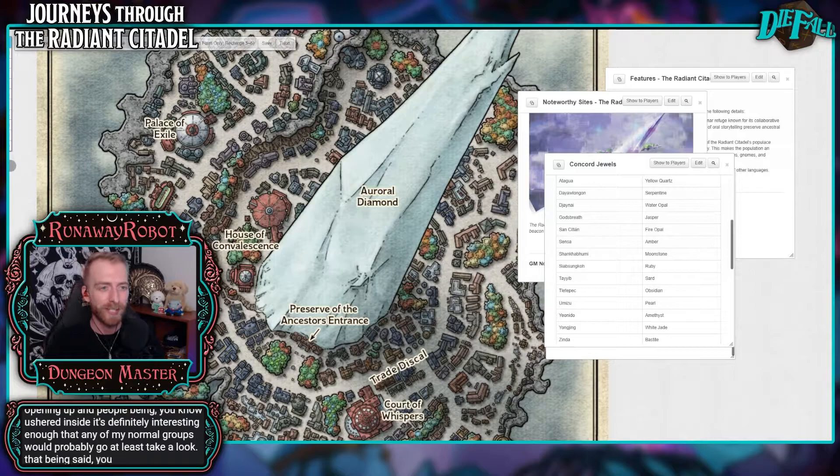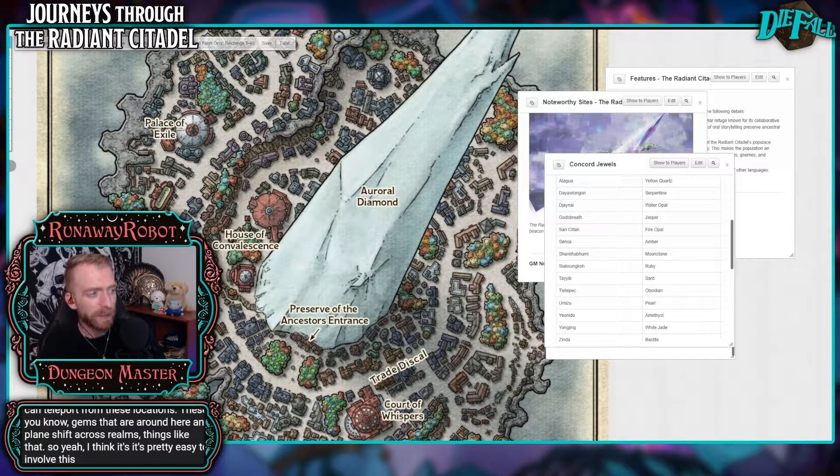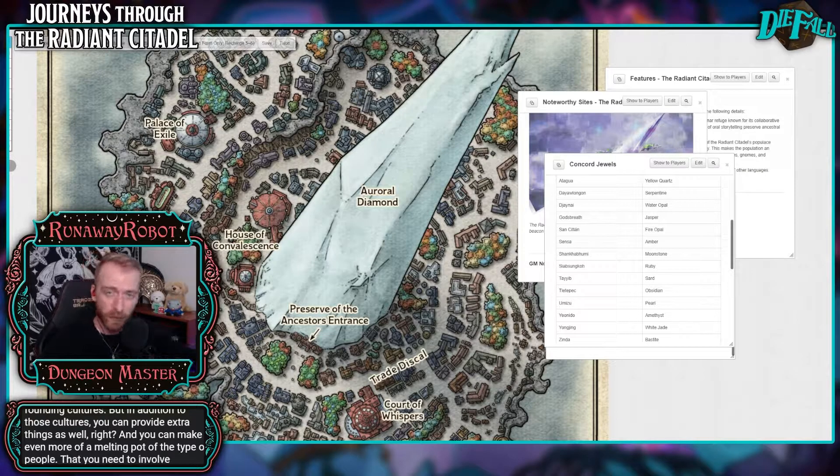You could also just stick the Citadel itself in the ground — it doesn't necessarily have to function as something out in the ethereal plane. You could just say, yep, this is a city that exists in the world with a giant diamond in it, and you can teleport from these gems around here and planes shift across realms. I think it's pretty easy to involve this particular city in various different ways, including any other societies that you would like. Not necessarily just the 15 founding cultures, but in addition to those cultures you can provide extra things as well, and make it even more of a melting pot to get your players involved in this area.